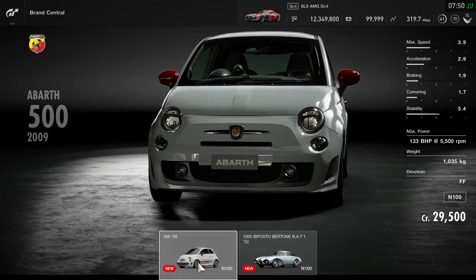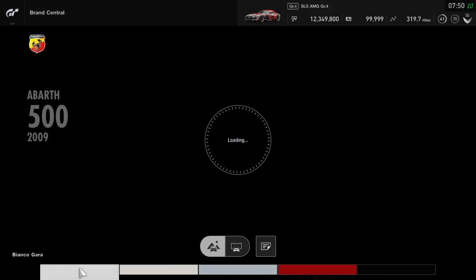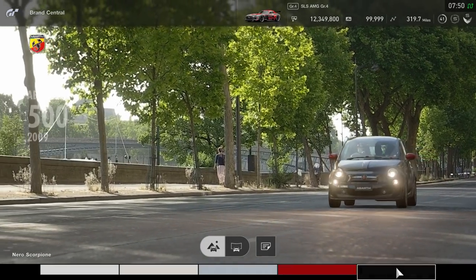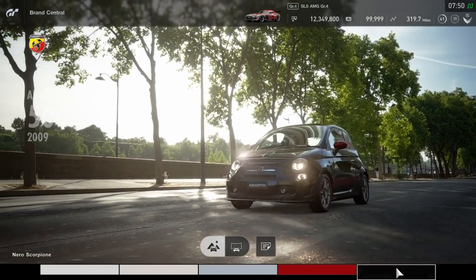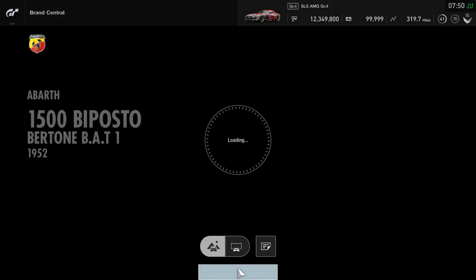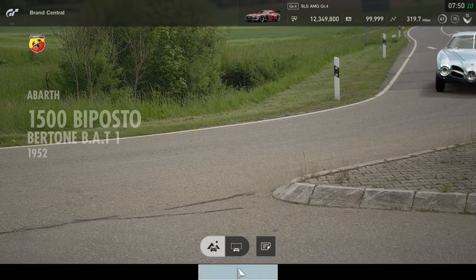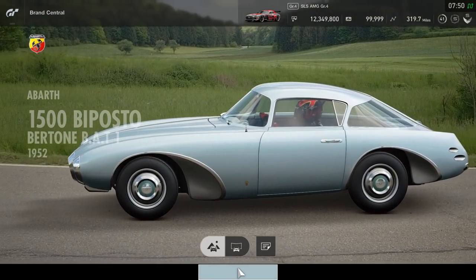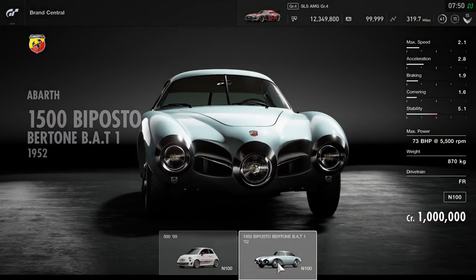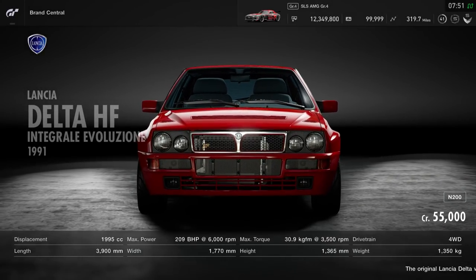Then we have the Abarth 500 from 2009 — probably the only car from this update I'd consider modern. It's quite cheap and I've driven that car on Assetto Corsa, so it'll be interesting to see how it drives here. Next is the Alfa Romeo 1900 and Bertone from 1952 — a really old car that'll cost you 1 million credits, which I'm not going to spend.